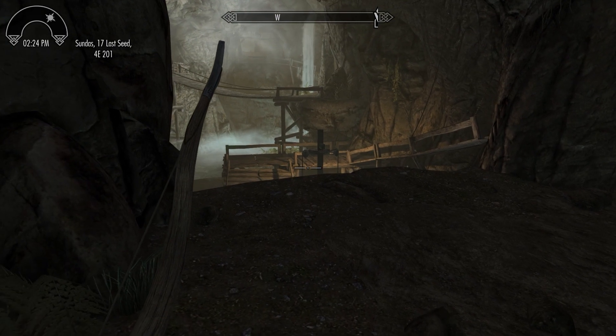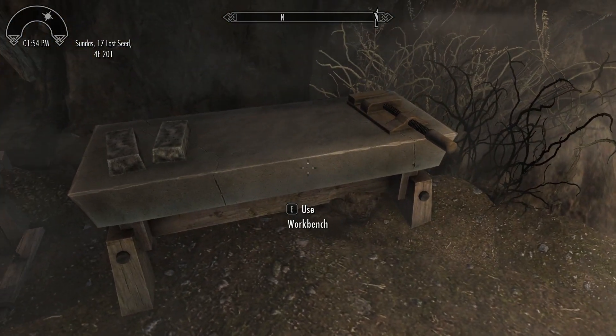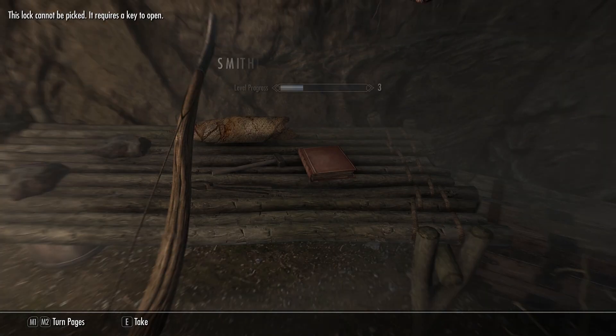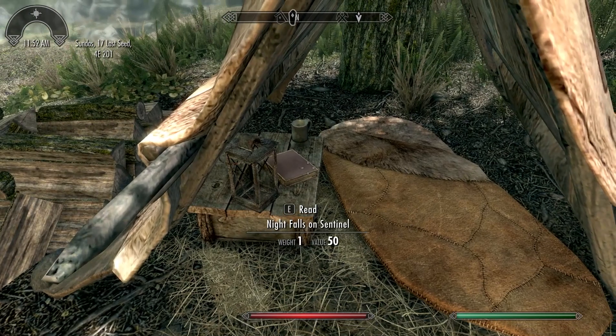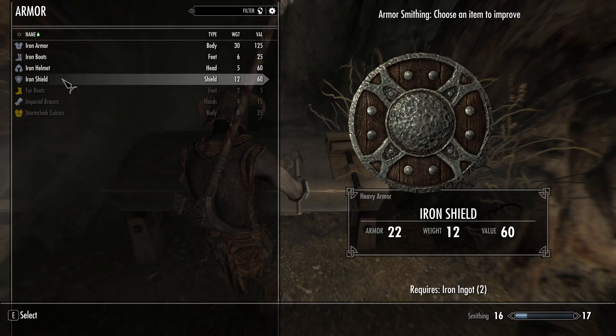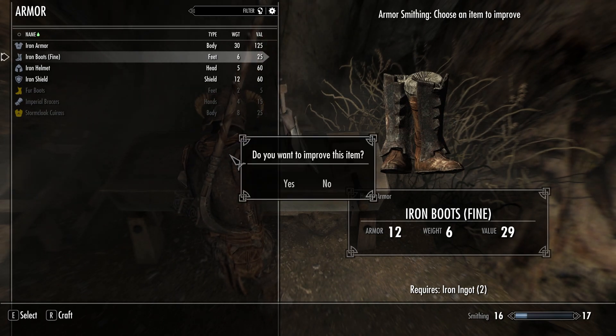Past the treasure room is the final part of the dungeon. This area contains a few iron ingots, a forge, a grindstone, a workbench, a few weapons on a rack, and a smithing skillbook. This is one of the first skillbooks the player is likely to come across, along with a one-handed skillbook at the bandit camp outside of Helgen. This is also the first time many players will come across crafting stations where they can upgrade their armor and weapons with the iron ingots laying around.